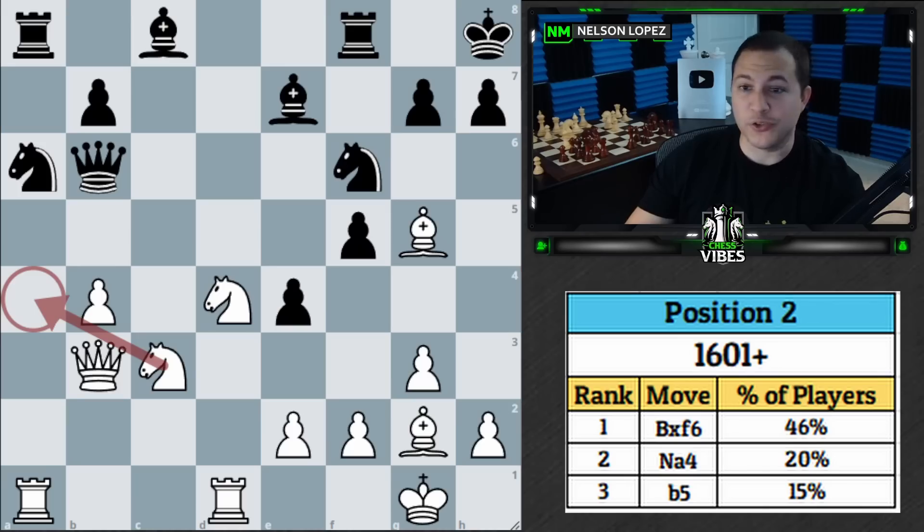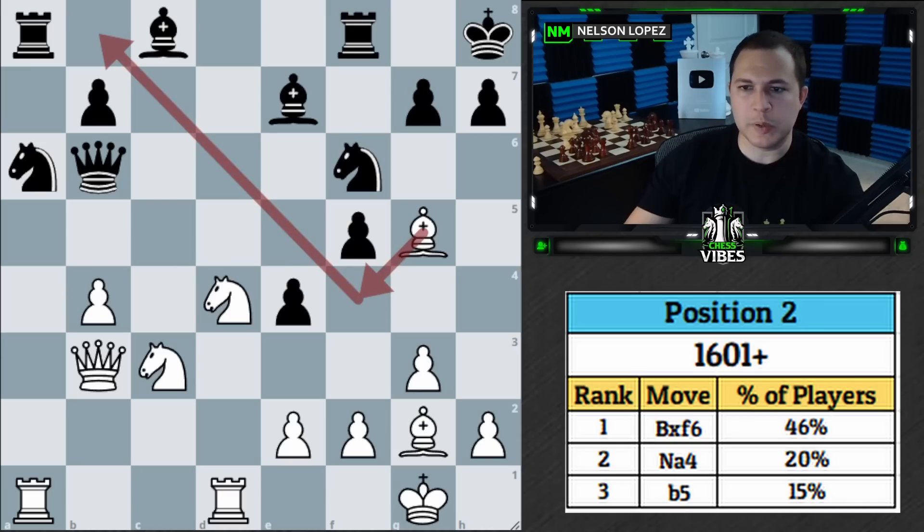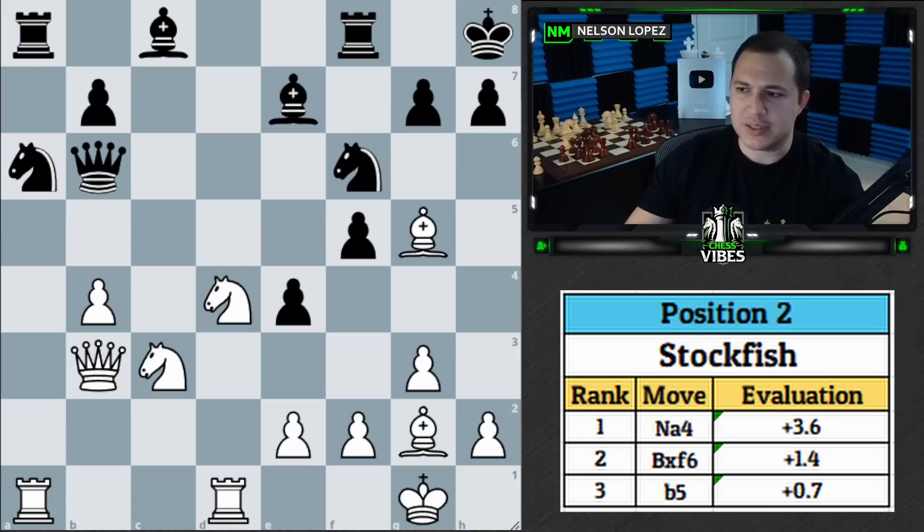Knight to a4 was actually the best move for white — not an easy move to find at all. Congratulations to those who found it, and for everyone else, keep in mind that when you see pieces with limited scope and not many squares to move to, that's when you want to think about taking advantage of that. Stockfish confirms: knight to a4 gives a big advantage for white; bishop takes f6 was the next best move, still an advantage; and b5 was slightly better for white but not much, since after the trade it evens out.